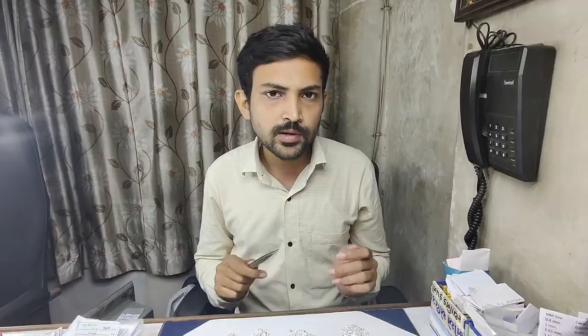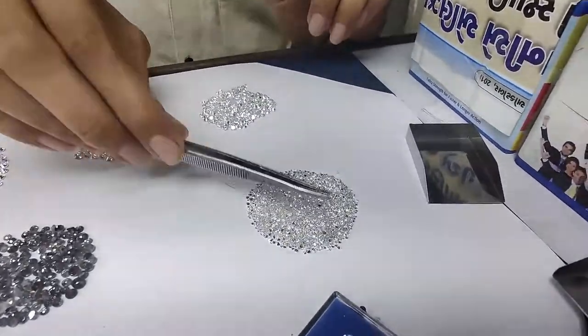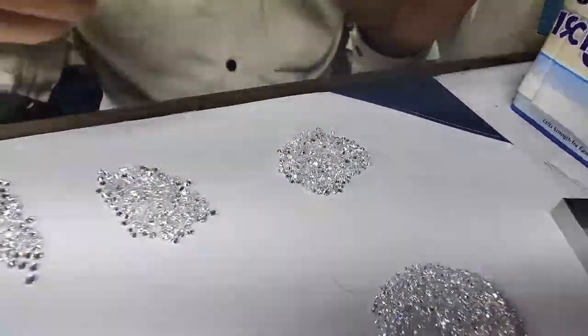The 4Cs affect all diamonds. Here you can see that one is a little bit shaded — this one is GH color and that one is DEF color. So if the color changes or the size changes, then the price will change. That is the main difference in different sizes of melee size diamond prices.